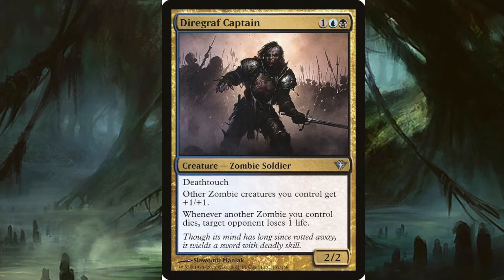Then we get into a great zombie lord: Diregraf Captain, for one and a blue and a black. Other zombies you control get +1/+1, and when another zombie you control dies, target opponent loses a life. This is the precursor to many similar effects we've seen recently — whenever a zombie dies or enters — and I'm glad they keep pulling this support. The more the better, if you ask me.